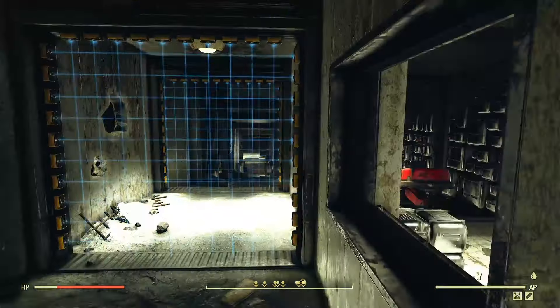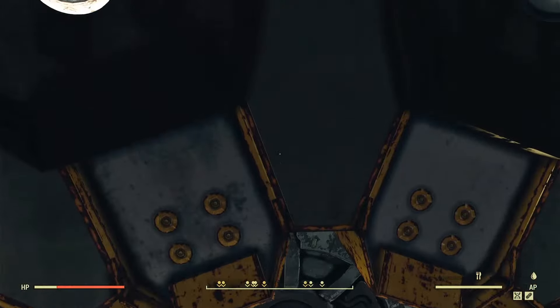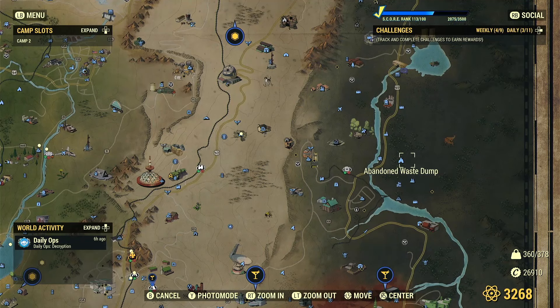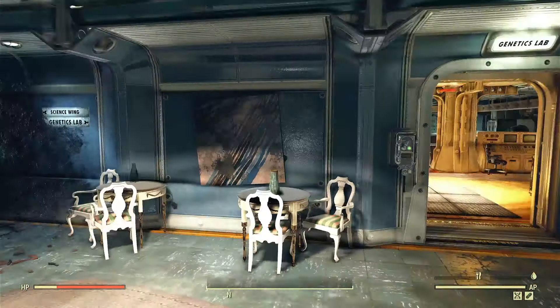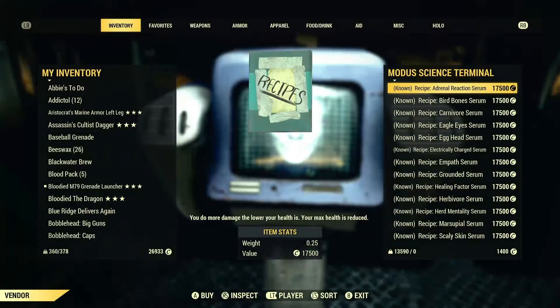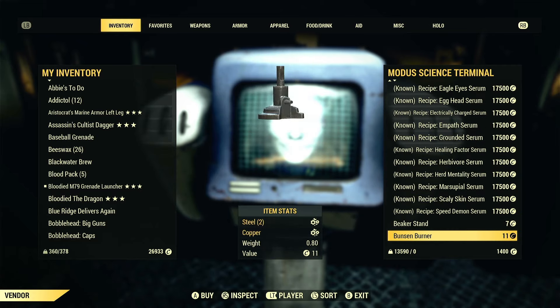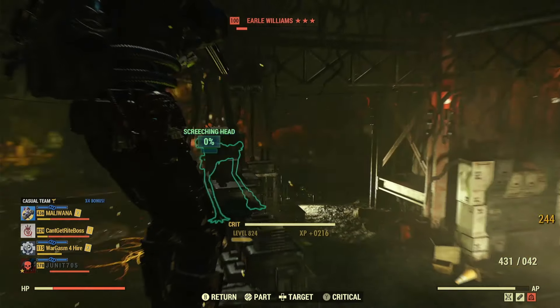The plans to make mutation serums aren't cheap. You'll need to become a General by completing the Enclave quest line, which automatically starts after completing the Brotherhood of Steel quest line via the Uncle Sam quest — or you can trigger the quest Bunker Buster by exploring the Abandoned Waste Dump in the Mire. Once you become General, you'll access the Enclave vendor where the serum plans cost around 17,000 caps, but they are definitely worth the investment.